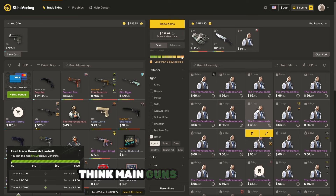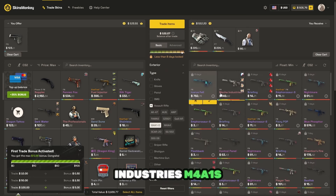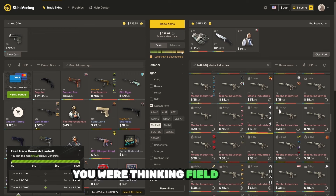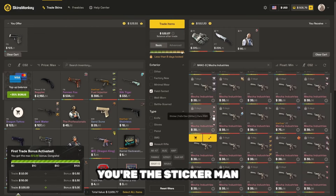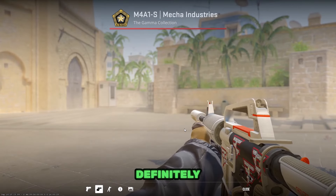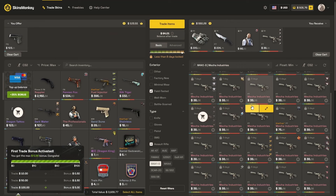What else are we thinking? I think main guns are the next topic. Maybe the good old Mecha Industries M4A1-S. Are you going to get just an A1-S, not an A4? Just an A1-S, yeah. Field-tested for sure. Do you want one with a pre-craft, like mouse stickers on it? Astralis Columbus 2016 non-holo? I'll take your opinion — you're the sticker man. This one's going to look good. Those pop when playing. I'm a big fan of glitters — I think glitters are kind of slept on. I have an M4A4 Natural Lord and I used glitters on the barrel; it looks sick, just makes the gun way more lively.